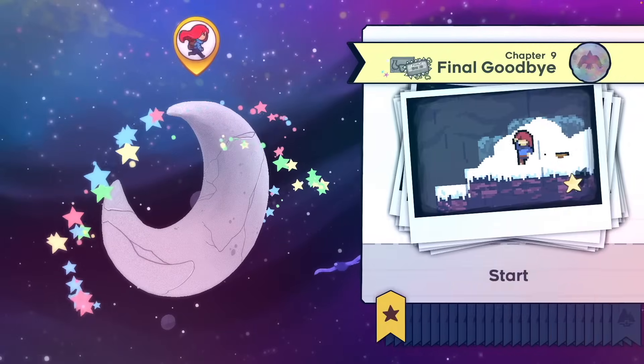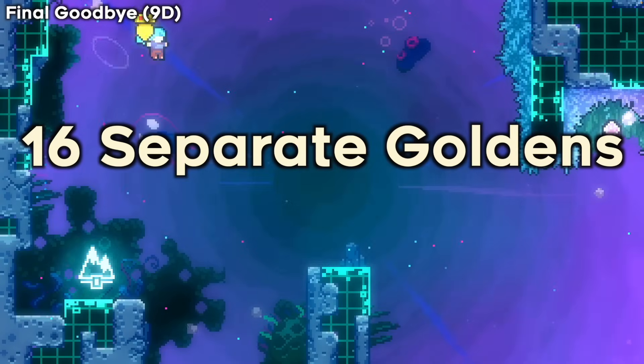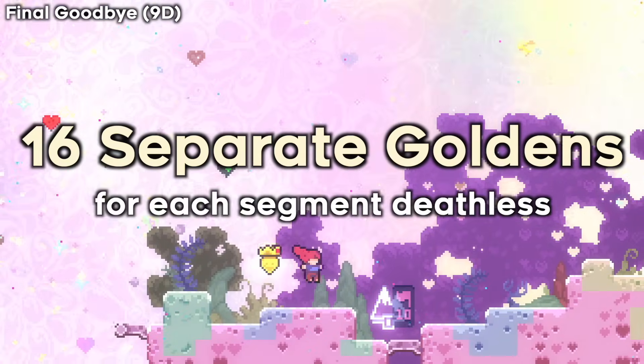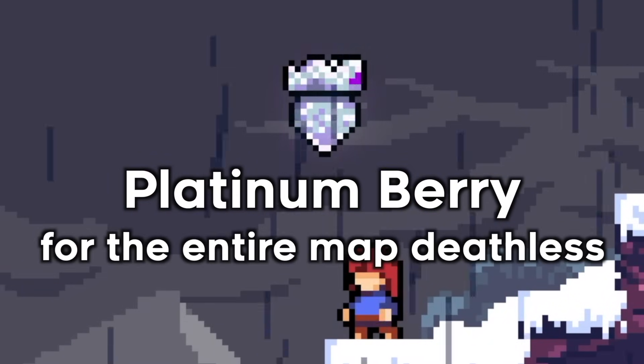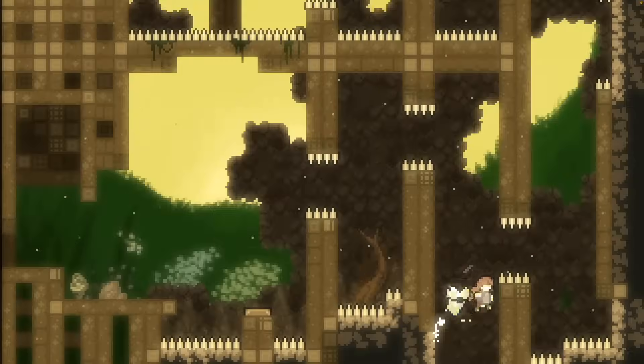Final Goodbye, or 9D for short, is really really long. It's so long that there are sixteen separate golden rooms just for doing each segment deathless, and then a platinum berry for the entire map deathless, which is over two hours. We'll talk about the platinum rooms later in the video, so stay tuned for that. But let's focus on the golden rooms right now.